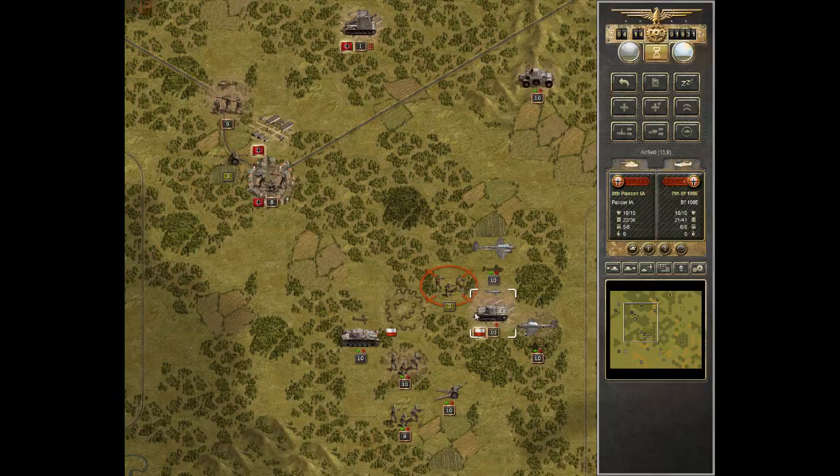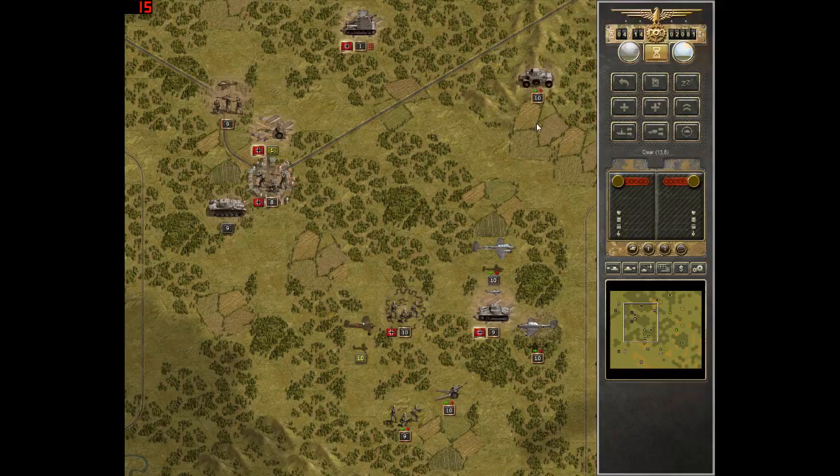We capture the airfield. Here we take out the only infantry in this area — there we go. Now this is a bit stupid but they've been damaged quite a bit. And there we go — no more anti-tank gun there.